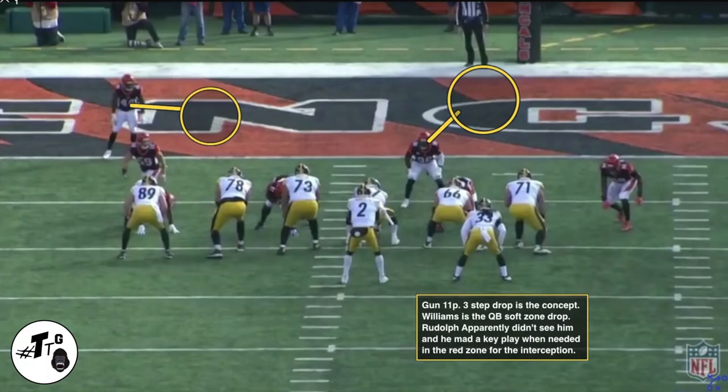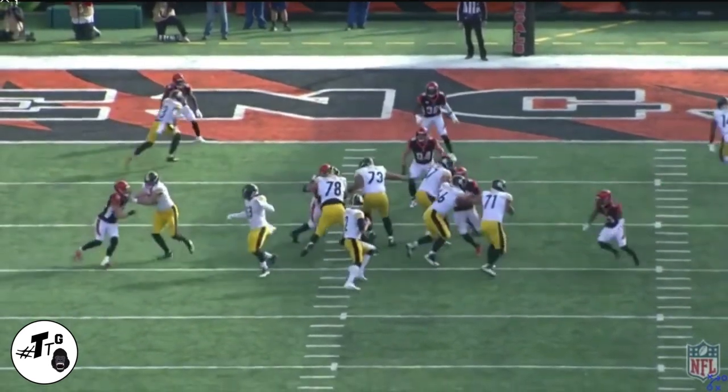Base 11 personnel three-step drop is the concept. Williams is in a quarterback soft zone drop. Rudolph apparently didn't see him, and Williams made a key play when needed in the red zone for an interception.